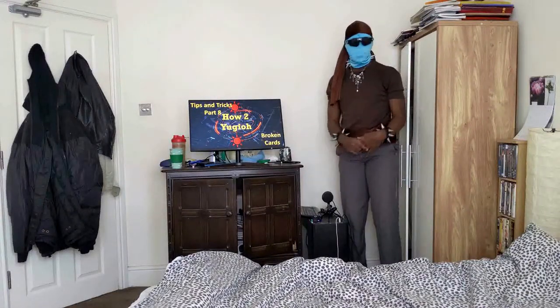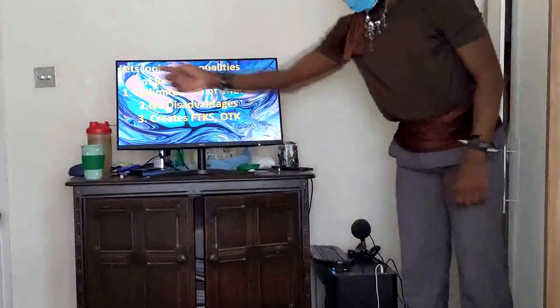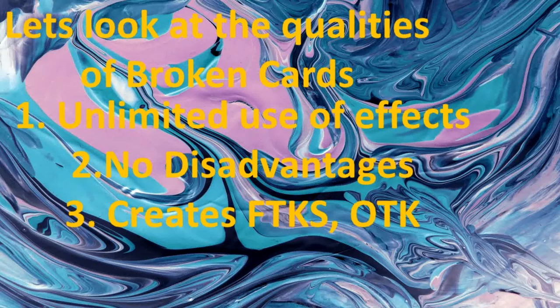Welcome to How to UU: Tips and Tricks, Part 8 — Broken Cards. Let's look at the qualities of broken cards. Number 1: Unlimited use of effects. Number 2: No disadvantages. And number 3: Creates FTKs.